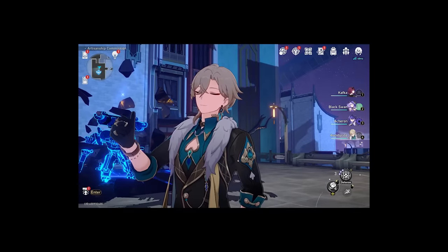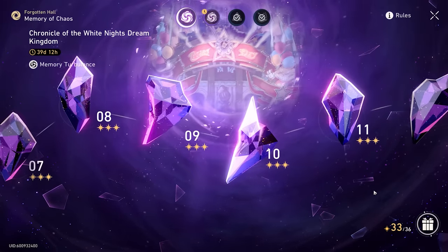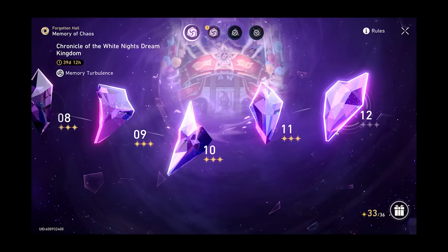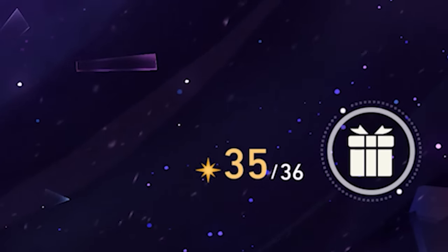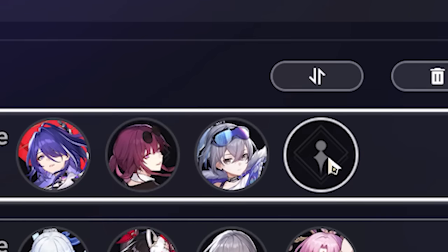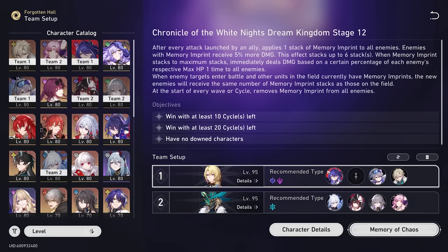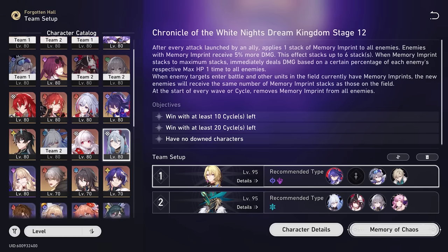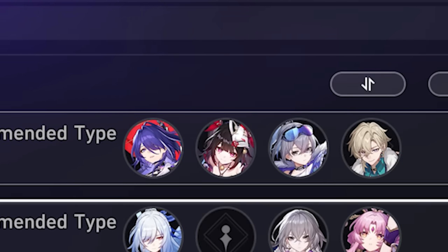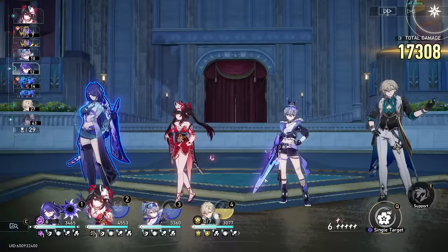Let's go take him for a little spin — we're going to take him to the Parlor Car. Maybe we'll try for the very first time in this account's history to 36-star the Memory of Chaos, which has never been done on this account. Last time I got 35 because I kept dying with Lynx as my sustainer, but possibly with Aventurine in the party that may change. Goodbye Lynx — Aventurine, welcome to the party. We'll use him with Acheron, Silverwolf, and Sparkle. Sparkle, Acheron, Silverwolf, Aventurine — let's see if we can do it.